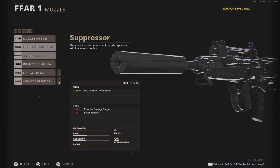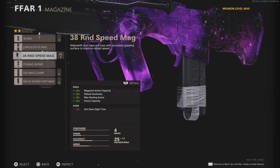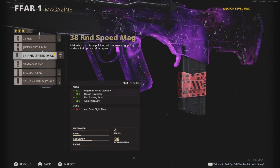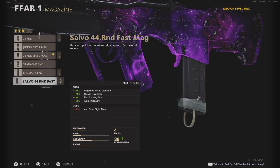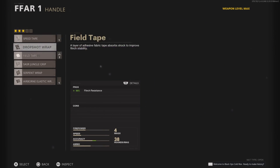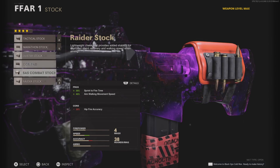So basically, you're going to see me use the infantry compensator for the muzzle, the engine grip for the underbarrel, and the 30-round speed mag — the FASMAT — for the magazine. That's your preference; you can use the 30-round or you can use the FASMAT for that one. For the handle, we use the serpent wrap, and for the stock, we use the ready stock.